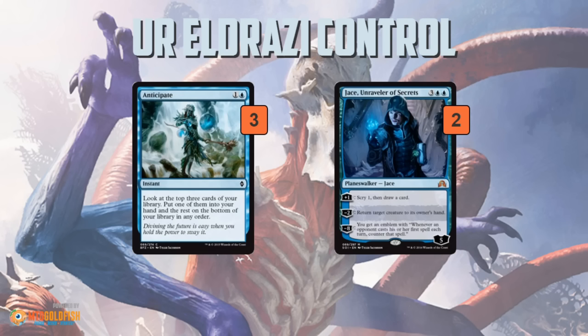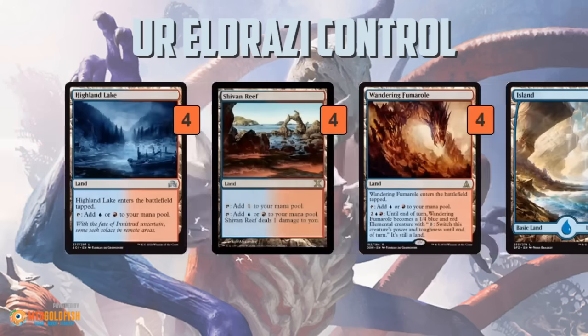So instead of playing all those bad green cards, you get to play an actual control deck. But eventually you still have the inevitability of winning with Drowner of Hope or Ulamog the Ceaseless Hunger. So this deck is pretty exciting for that reason.